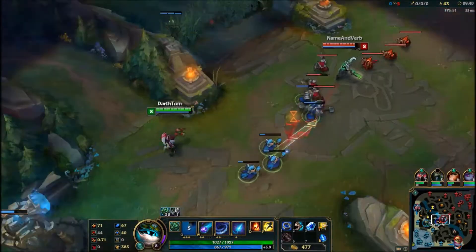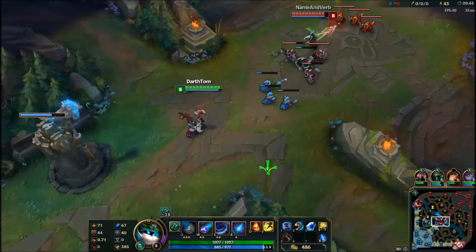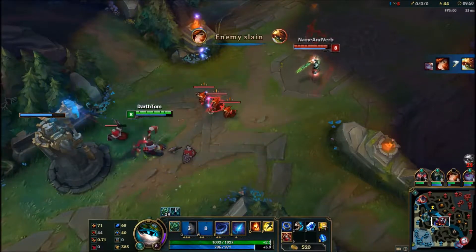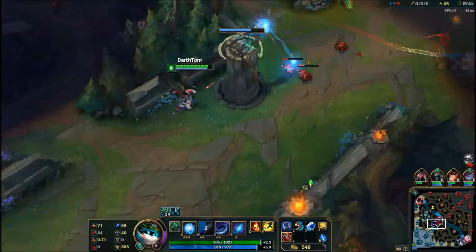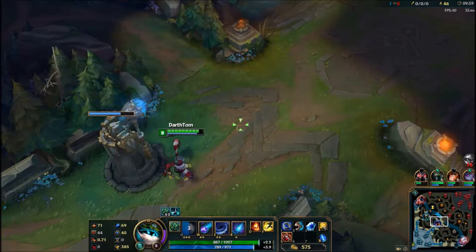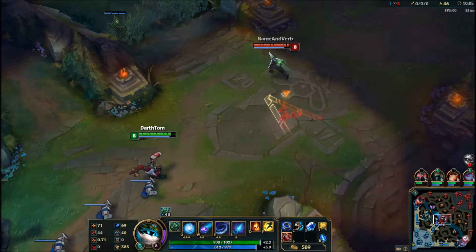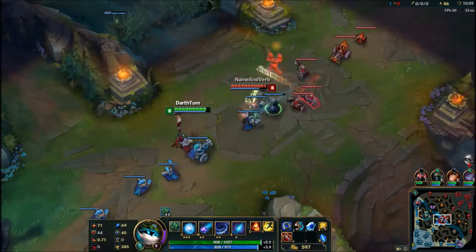Just keep stacking, just keep stacking and run back to tower. We would actually get our first kill of the match — an MF kill off of Rammus. The Rammus would actually get fed too, very difficult to take down, as Rammus is definitely a tanky champ.